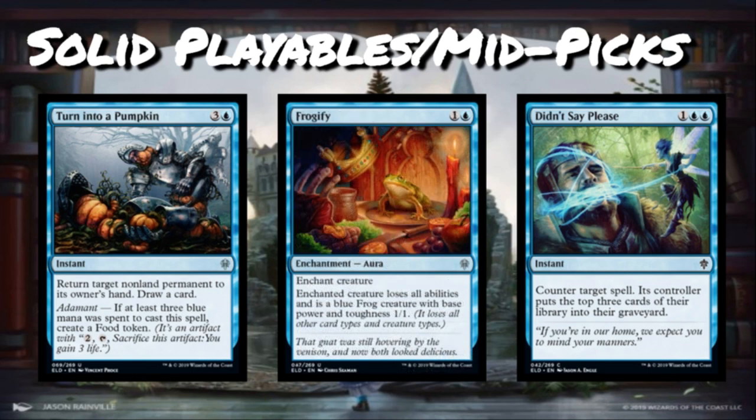Frogify is one and a blue for an uncommon aura. Enchant a creature — that creature loses all abilities and is a blue Frog with base power and toughness 1/1. People tend not to like these cards but I like them a lot when they actually take the abilities away. The last time we saw something similar was Casmium's Transmutation in War of the Spark, which did not remove abilities, really hurting that card. Frogify is going to stop a lot of what you want it to stop, while also being an enchantment for your synergies. It's a solid removal spell — blue's best option for permanently dealing with threats.